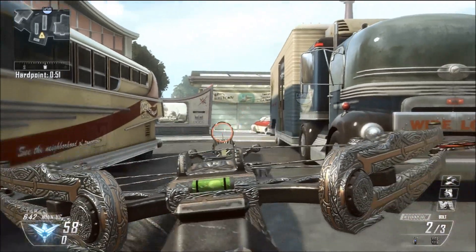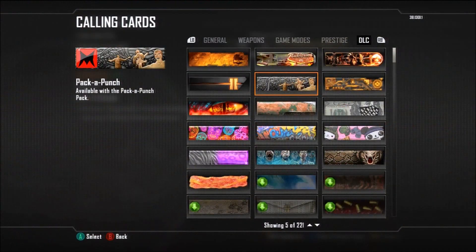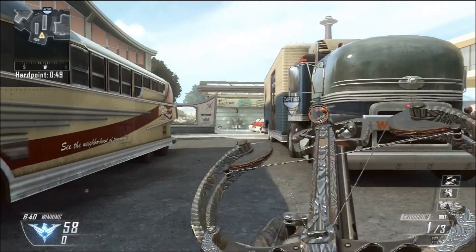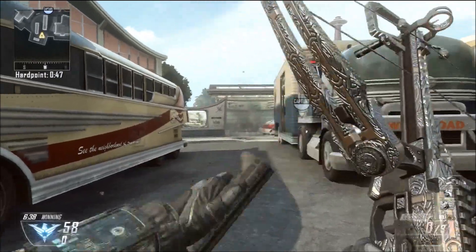Moving on, I'm going to show you the calling card. Here it is — it's awesome. I don't think any of these are as good as the Cyborg and Dragon camo because those were animated, same with the camos, but it's still a pretty awesome calling card.